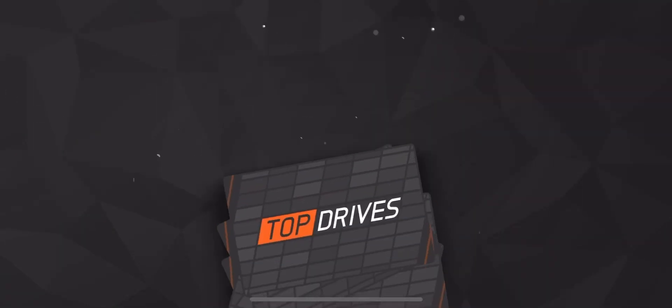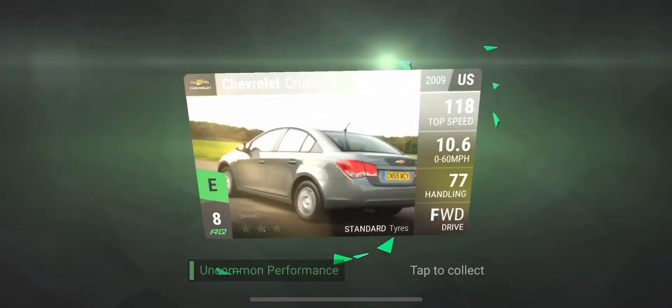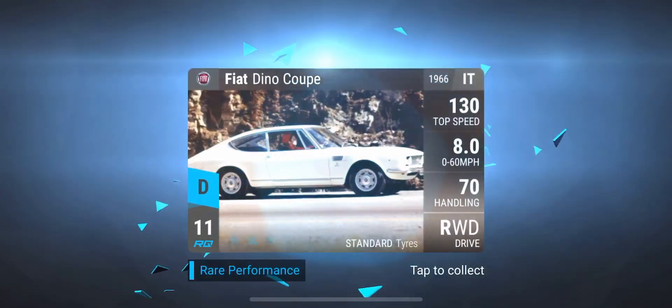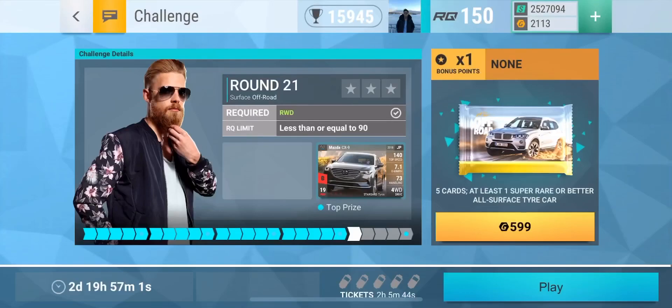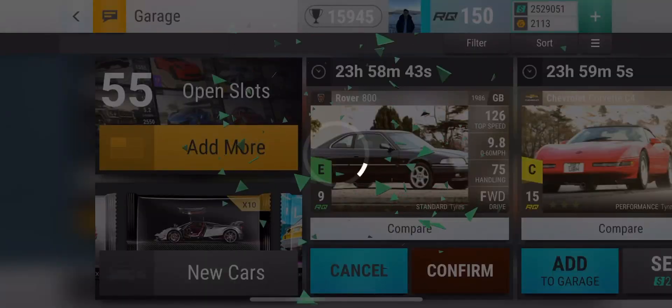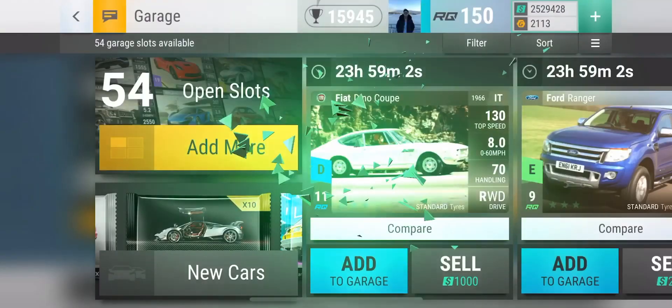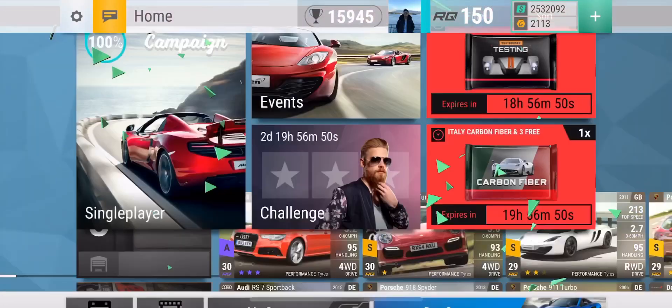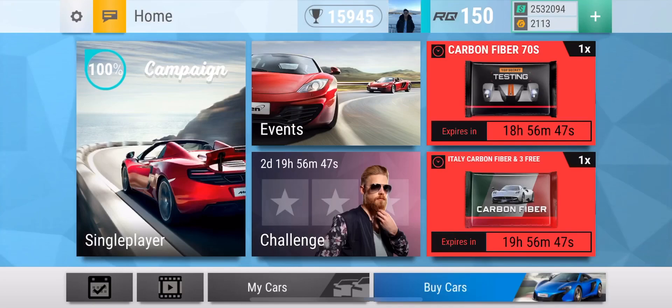Let's get our rewards and our ceramic pack. I actually did open a ceramic pack earlier today and got a B — it was a Ford Taurus. But this time we're getting a Corvette C4. I'm going to sell all these cars besides the Corvette. And that wraps up our video for today. Comment down below if I should open the Carbon Fiber 70s or not — hopefully we'll get something good. Remember to like and subscribe — have a great day, bye!